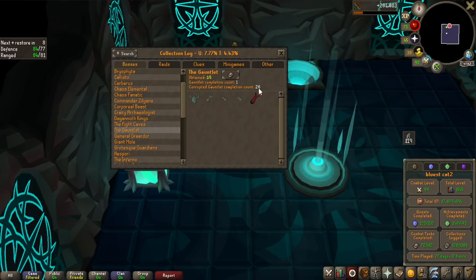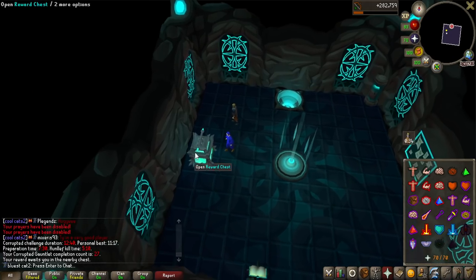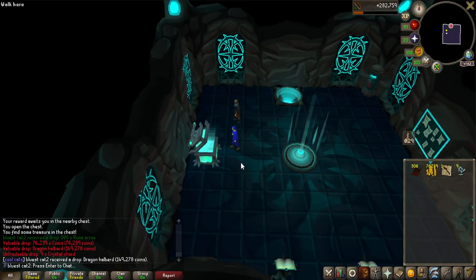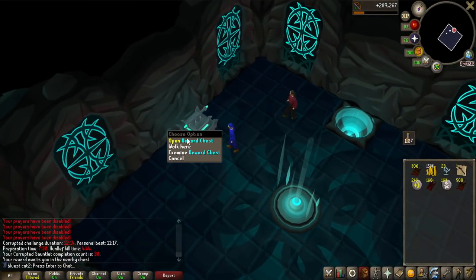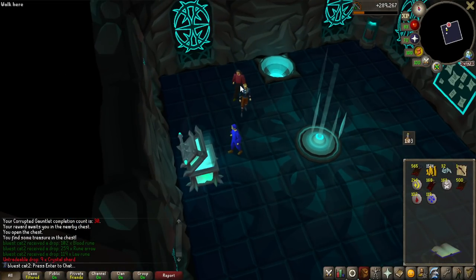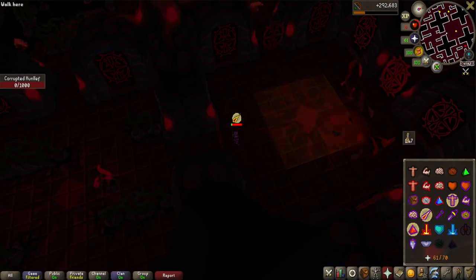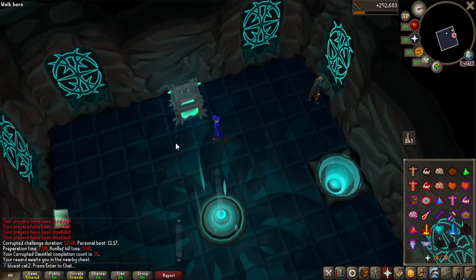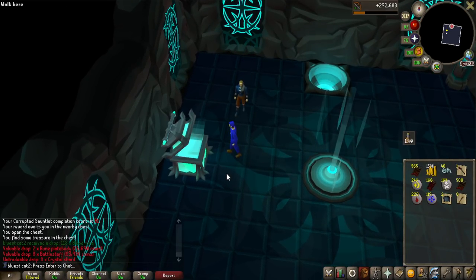Starting off the Corrupted Gauntlet grind on 26 KC for this video - let's see where we're going to end, and hopefully get this enhanced crystal weapon seed. We have to see what the first chest is going to be. Another dragon halberd, that is nice! KC number 30 is going to be some runes and crystal shards as usual. Oh my god, I had no food left and 6 HP - imagine if I get the enhanced crystal seed on this. Imagine.